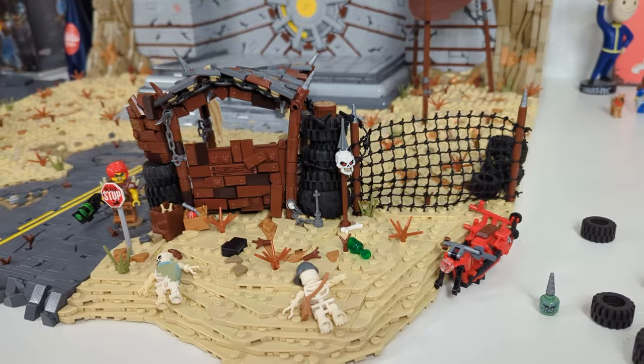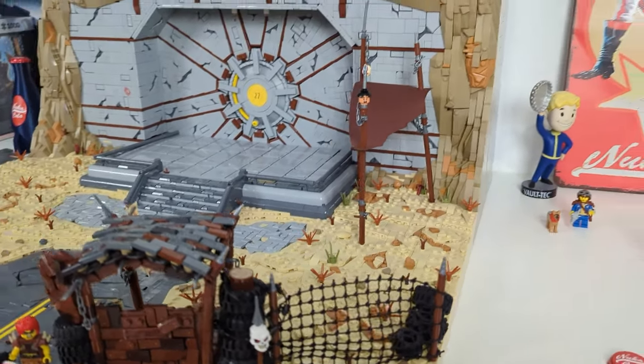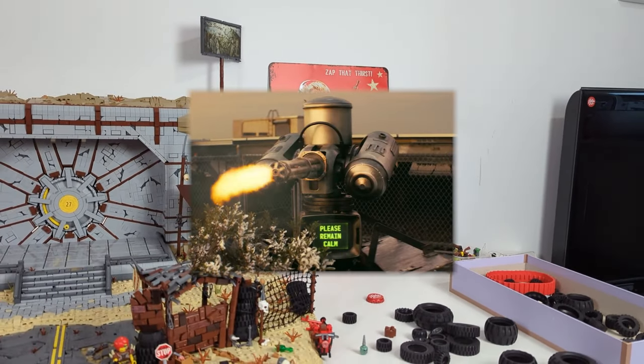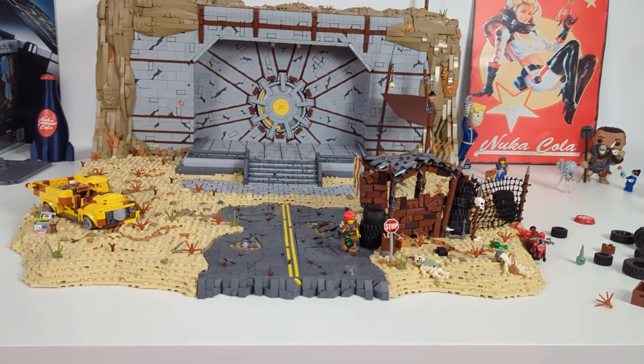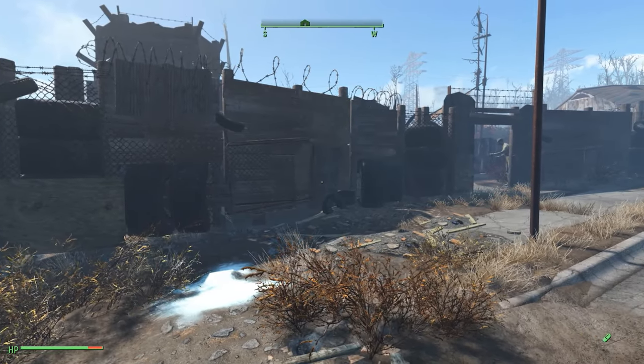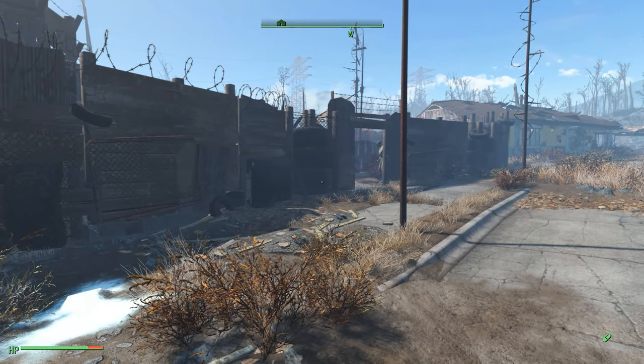If you're wondering why the part with the net isn't covered more to protect the base, just wait — I was thinking about placing a turret here to keep unwanted guests away, but we'll get back to that later in this video. For now I'm in junk fence building mode, so let's leave this side and jump to the other side of the road.